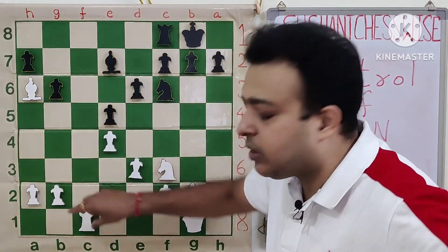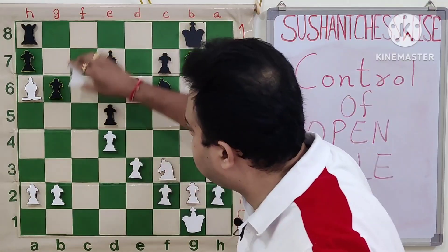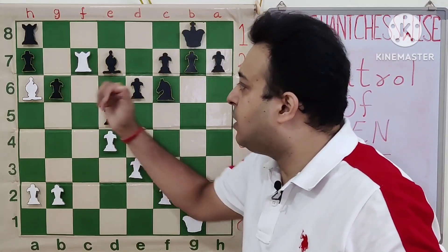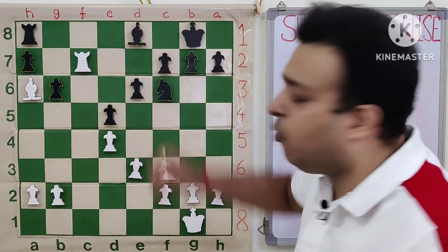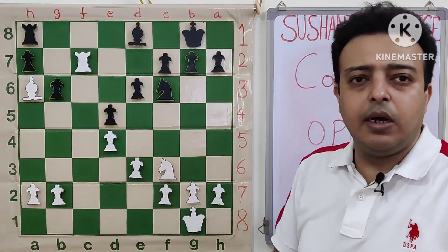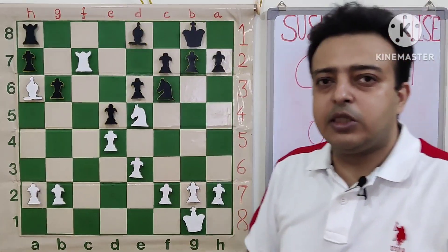The rook is about to enter c7, so black goes rook a8. White plays rook c7, keeping attack on a7 and putting pressure on the bishop. Black responds bishop e8, moving the bishop from the attacked square, and white plays the very strong knight e5.